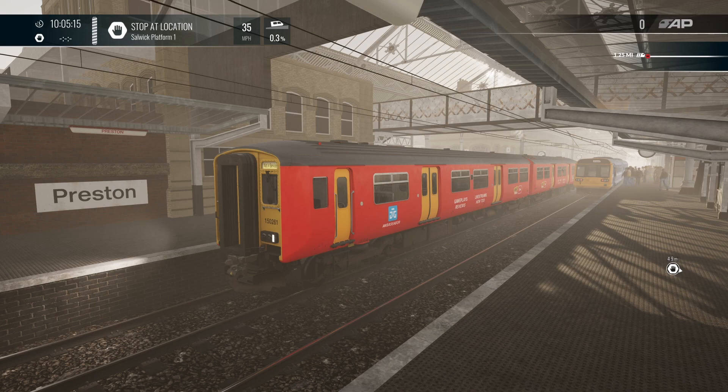This is available on Creators Club. You can go and pick it up there - just do a search for Tintin in the Creators Club and you will find it there. You will need to own West Cornwall so that you can get access to the 150.